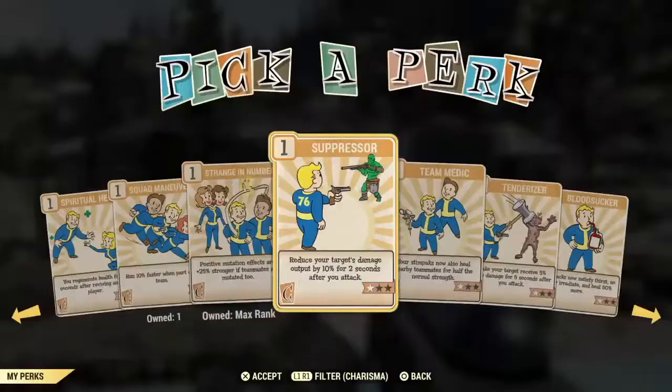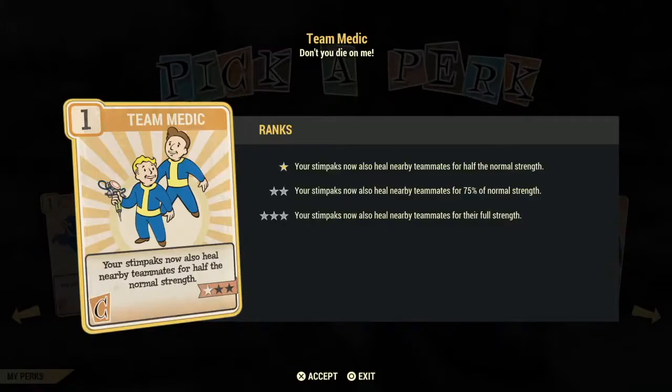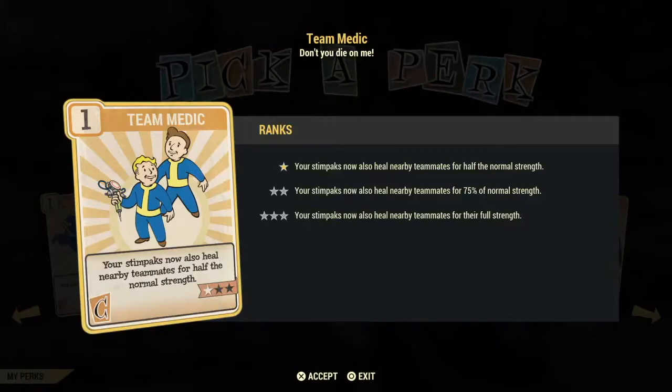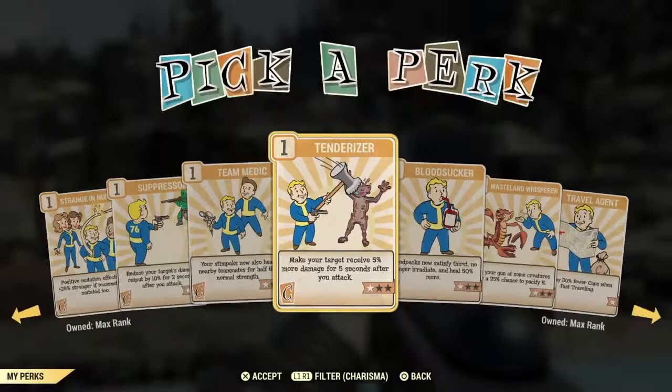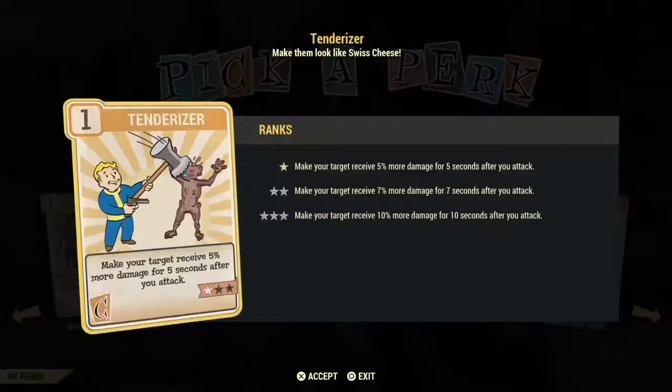Team Medic is a poor investment unless you're the healer of the group — if you yourself take a stimpak, it will heal up to half of your teammates at the same time. Tenderizer is a good card to use but a poor investment — you need a boss level opponent for it to be any good because usually you take out an enemy in a couple of shots and the card becomes useless.